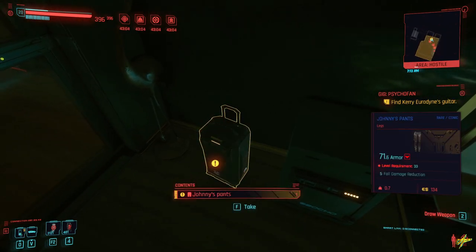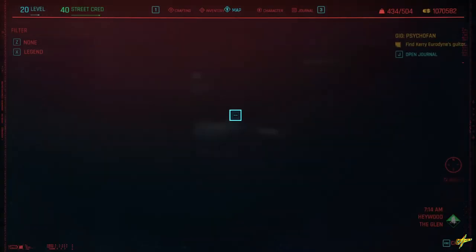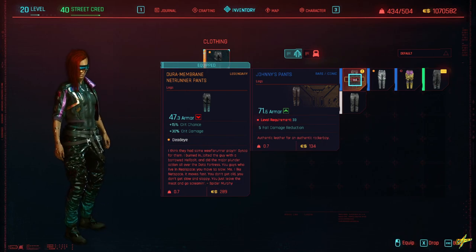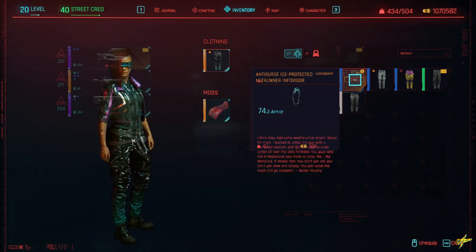You might want to explore the apartment a bit — there are quite a few interactions with Johnny Silverhand reflecting on his singing career, which are pretty cool. The first big piece of armor here aside from the Netrunner's jacket is Johnny's pants, which are handy if you're going for the achievement that requires completing the full Johnny set.